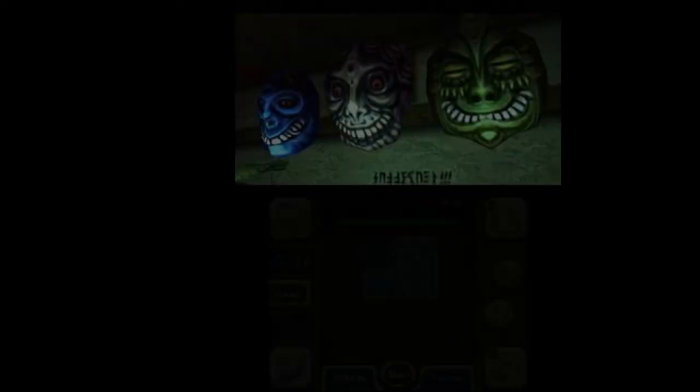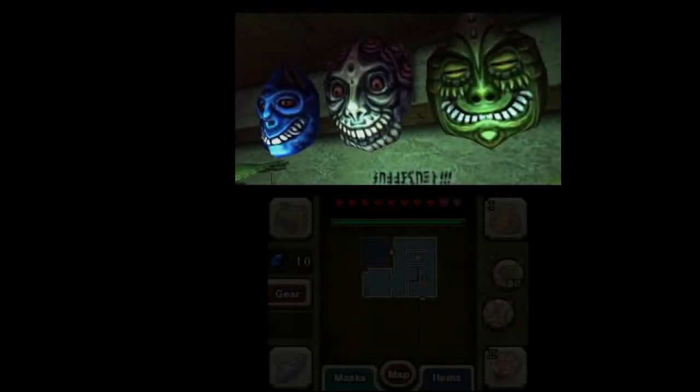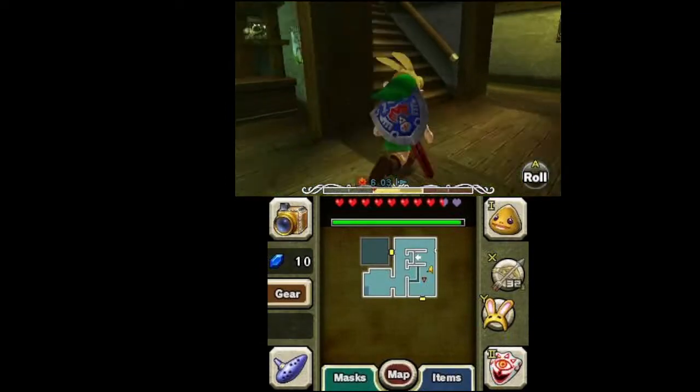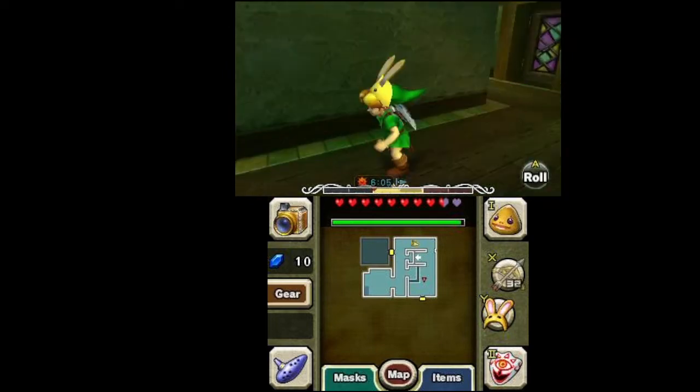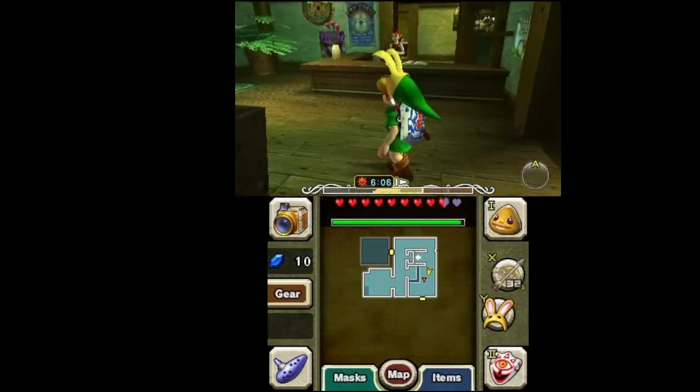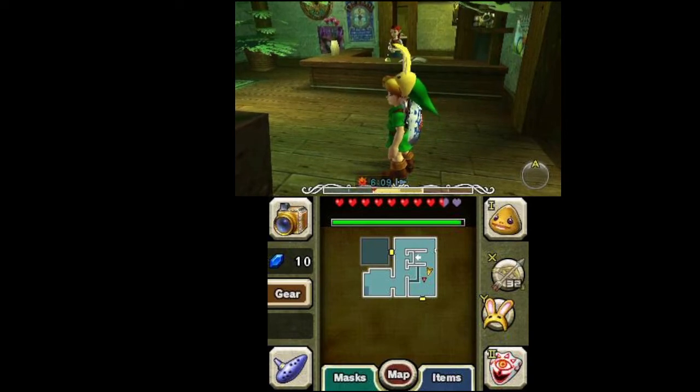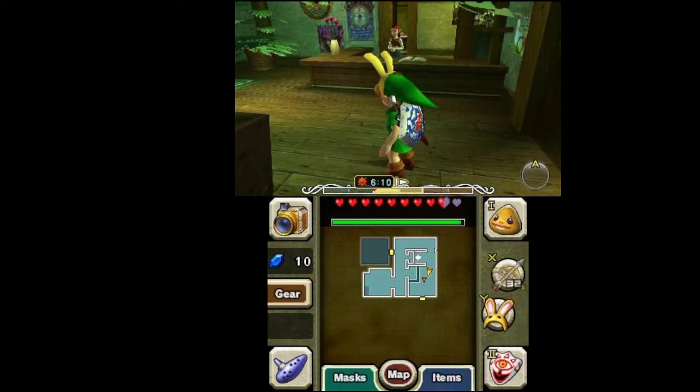Dawn of the second day. 48 hours remain. What's up guys? It's the NintenaFan, and we're playing some more Legend of Zelda Majora's Mask. When we last left off, we delivered a letter for Andrew from the cafe, and also protected the cows in Romani Ranch from alien invaders.